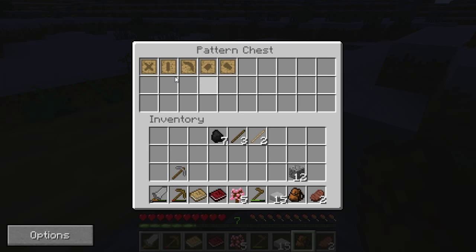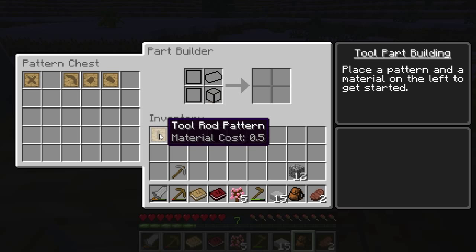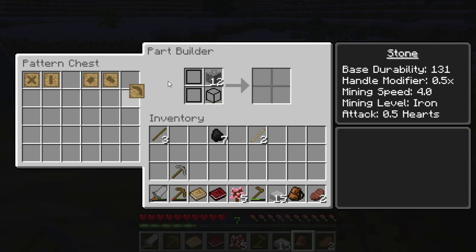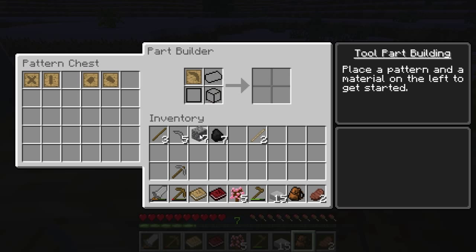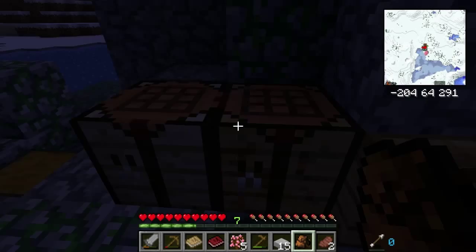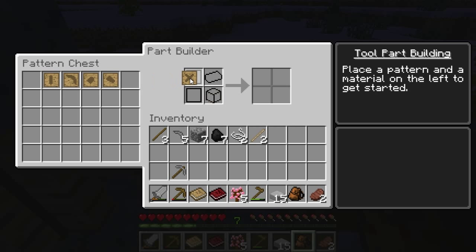Now I'm really unsure how to use these. I think what we do is use the tool head pattern in this. Oh cool — we have full access to the pattern chest. And we can turn single sticks into wooden tool rods. I think we can also throw cobblestone in there and make stone pick heads. I'm not sure what the binding would be though — maybe string? Do I have any string? Nope. More stick? Nope.